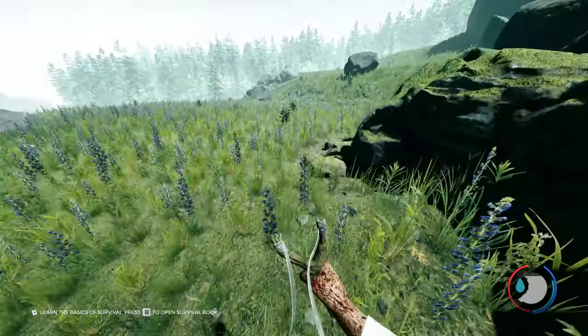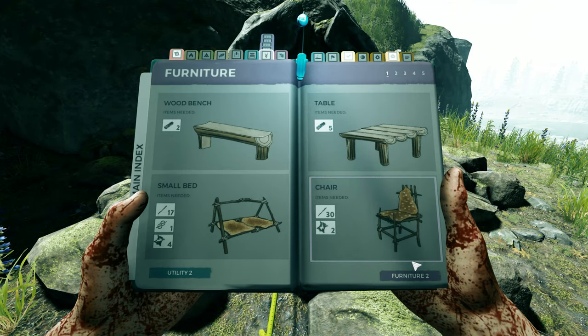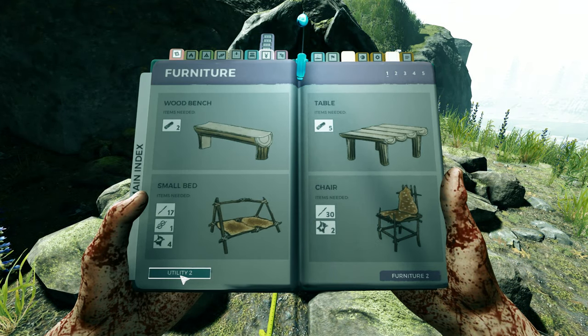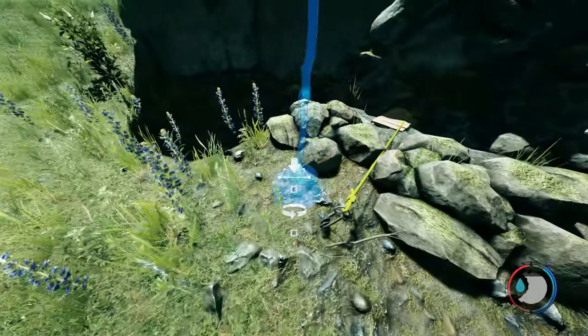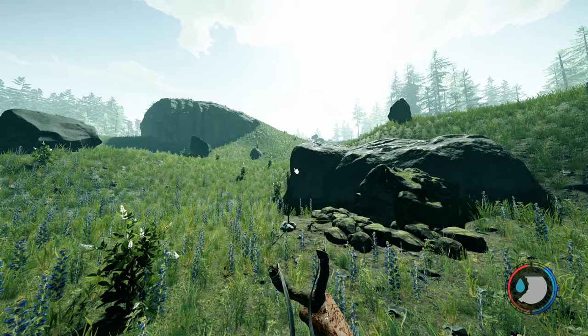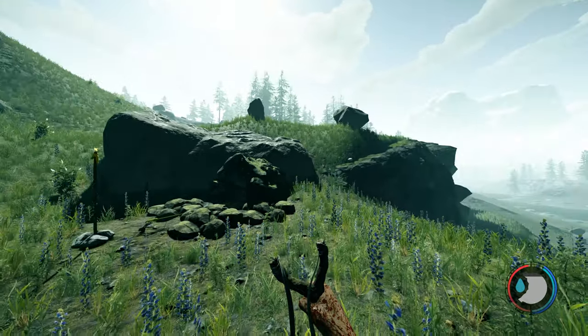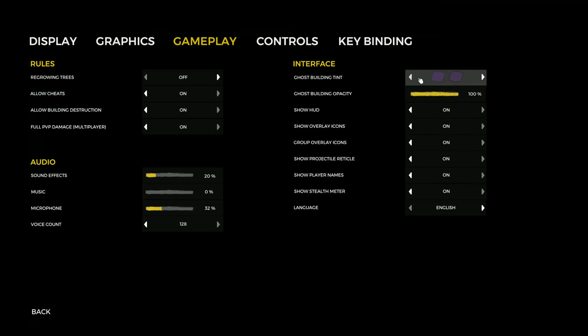As I'm running down here, there's a cave. Keep this one in mind — a good way to remember where it is is to open up your survival guide and place a marker, then it's marked. You can go to options and gameplay and turn on 'show overlay icons' so it will constantly be marked. You can also change the color of your blueprint here — default is white, though I just like blue. Allow cheats is PC only and enables console commands.